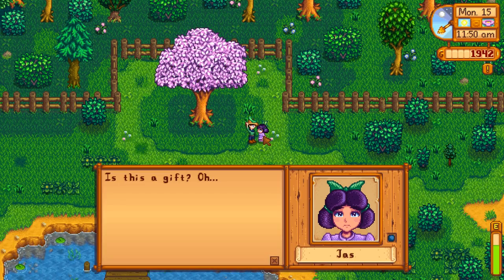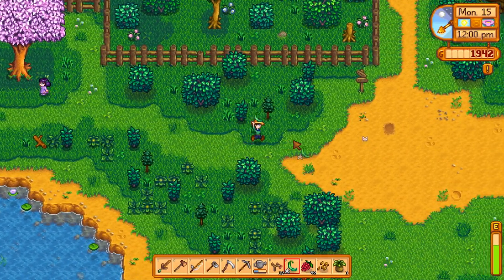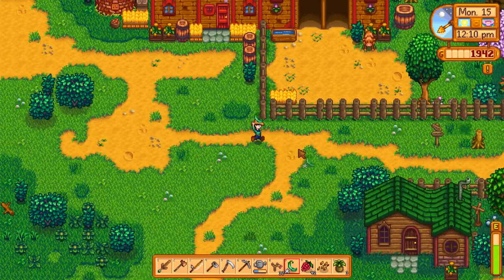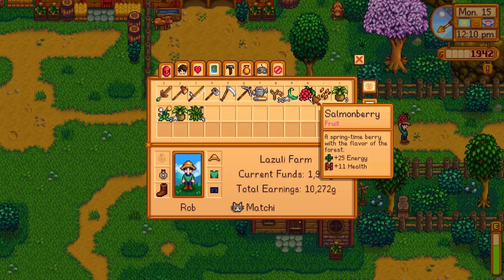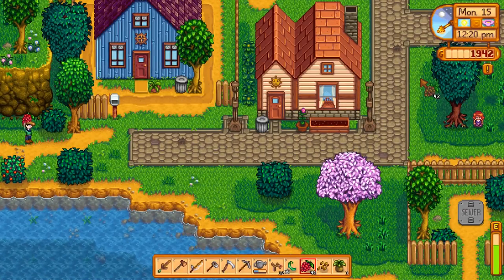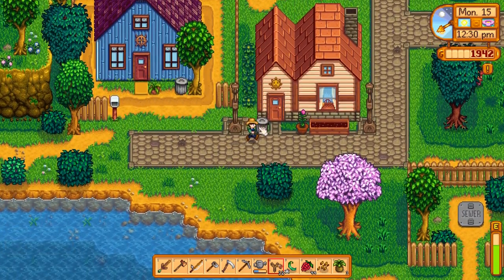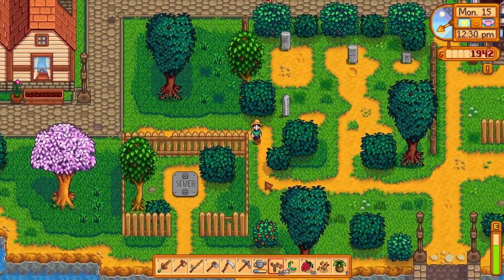Jass doesn't like green beans — most people like crops but Jass apparently doesn't. So you're wondering why I'm going out of my way for all these salmonberries: if harvested diligently they give you 25 energy and 11 health, making them a nearly limitless supply of food. They only take up one slot in inventory, so they're very useful.